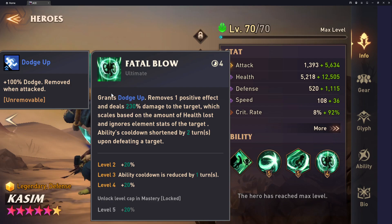His ultimate ability is pretty cool. It grants himself Dodge Up — so he has it on the trait where if he's ascended he gets Dodge Up, and if he's attacked it gets removed, but his ultimate then puts it back up. It also removes one positive effect and deals 230% damage to the target, and it gets an additional 20% if I use that last mastery book to bump it up to 250.